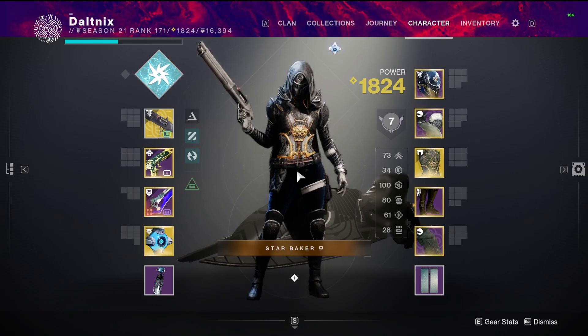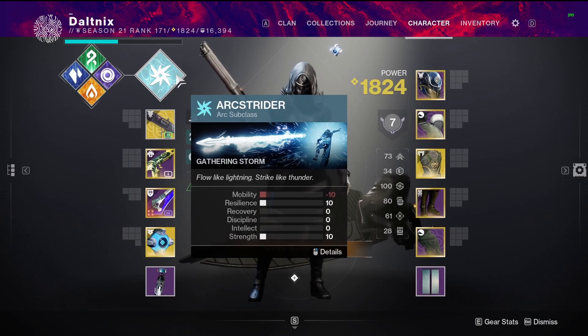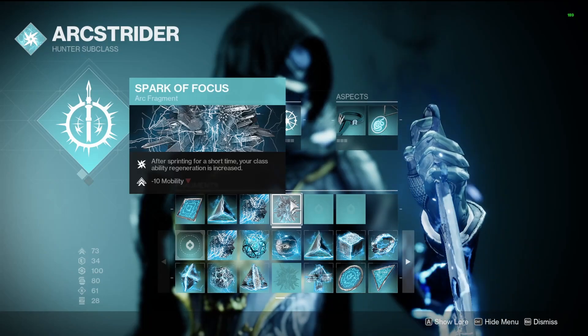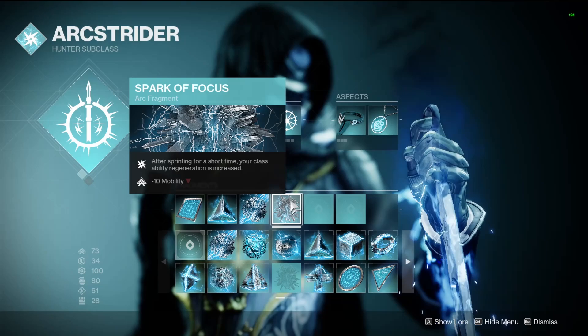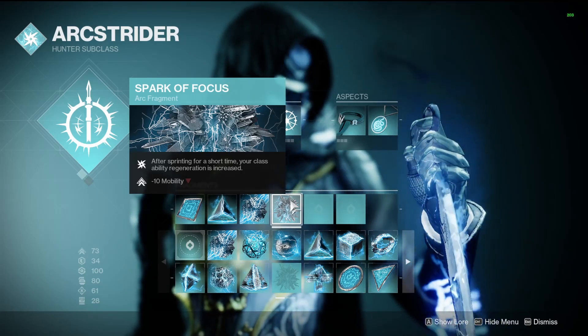I'm going to use a build that helps utilize it more. I personally don't think you need to do this too much, but I think it definitely helps out if you really want to utilize the full power of Dragon Shadow. The way we'll be doing that is we're going to use Arcstrider. First of all, we're going to use Spark of Focus. That makes it so when you sprint, you get your class ability faster. It's just an overall passive — you sprint and you'll be able to get the dodge faster so you can get the buff more frequently.